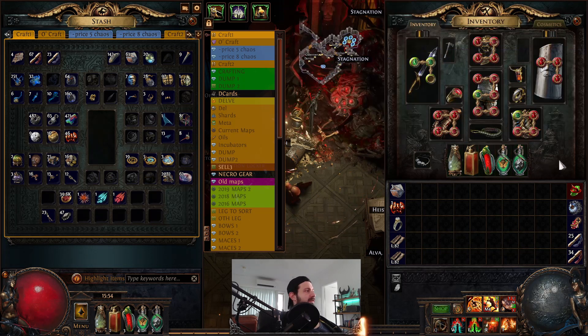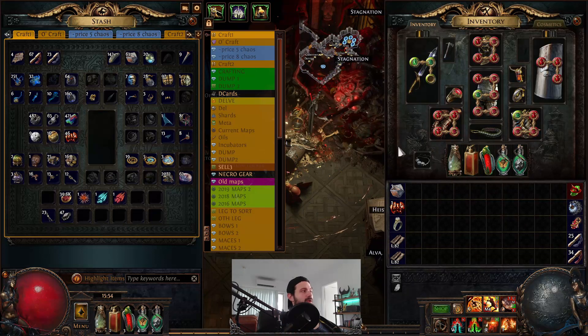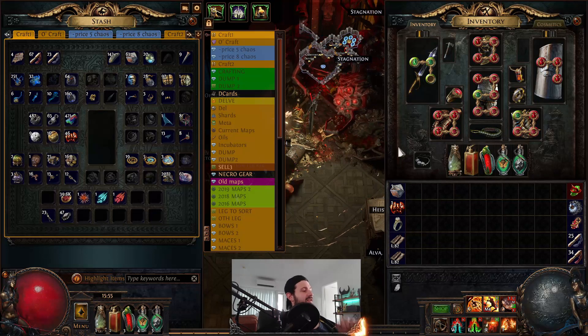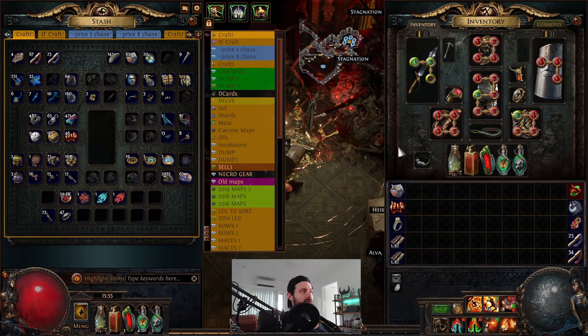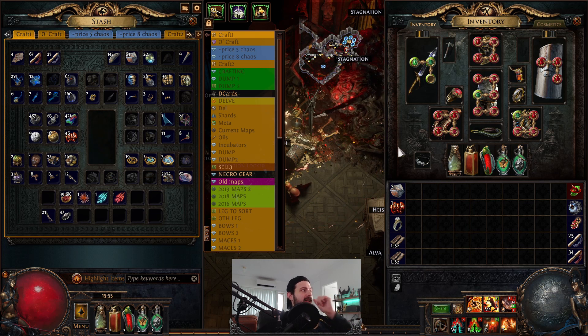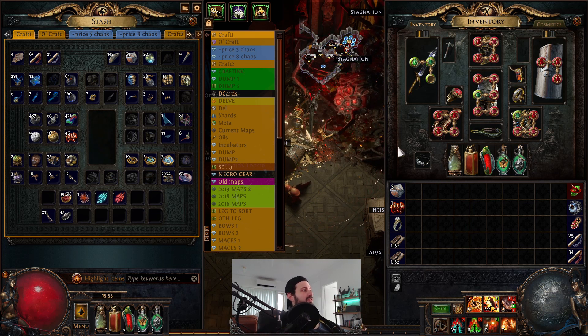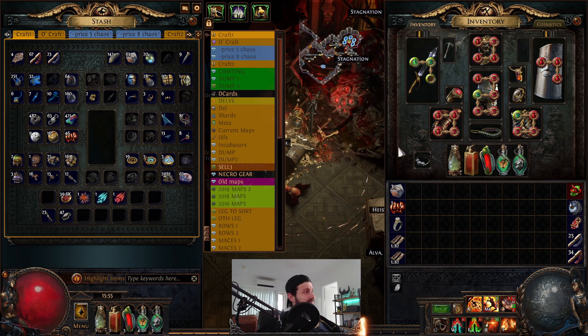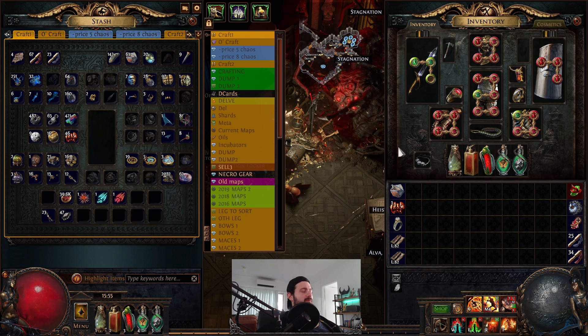There's also a flask effect where an adjacent flask triggers when you activate the flask next to it, so you can trigger two flasks at once. Technically, you could map that to button five and have every other flask trigger at the same time — triggering all your flasks at once — which is another option depending on your build.